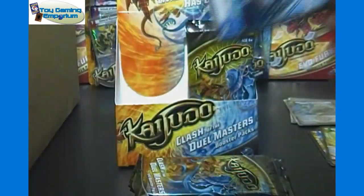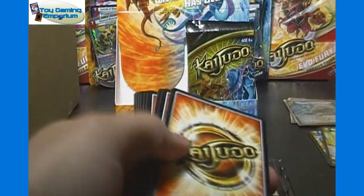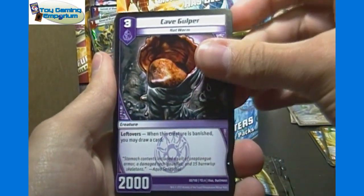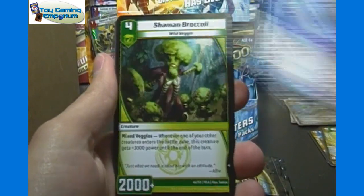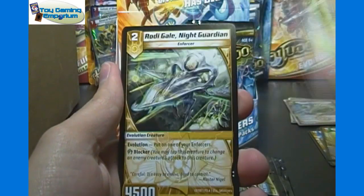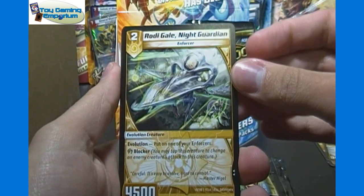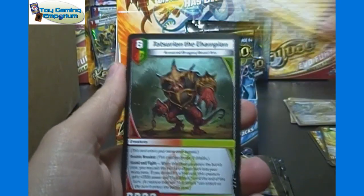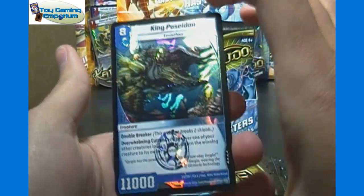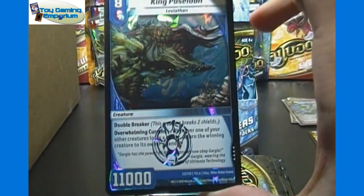Pronunciations can always be fun — whether it's card games or Match Attax where I don't know how to pronounce names from other countries since I'm an American. There's always some stuff that's hard to pronounce in everything we open it seems. Reef Scout, Cave Gulper, Cryptic Worm, Shaman Broccoli, Chaotic Sky Terror, Bladesear, Rhodey Gale Night Guardian — another Level 2 evolution card. Tatsuri the Champion is our rare, and our third very rare from the packs — King Poseidon.